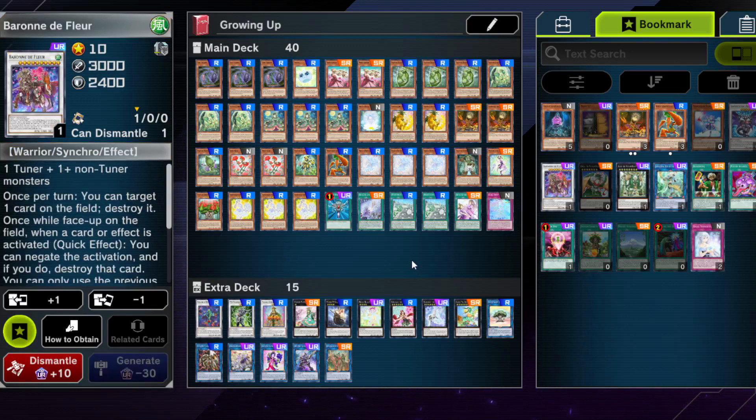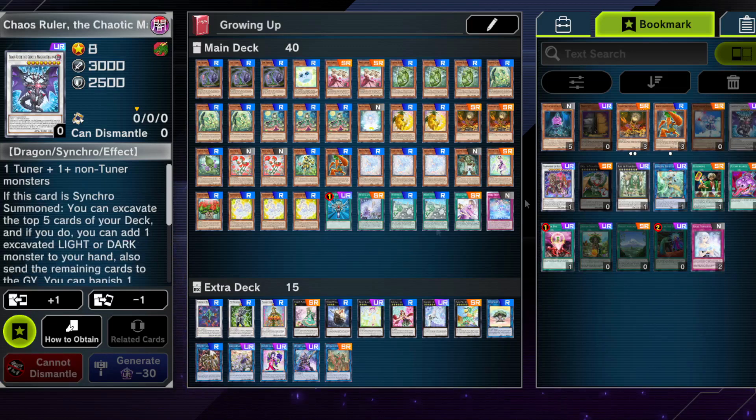Notable Synchros you can be playing are obviously Baron de Fleur — a very important, very strong card that you can make in this deck. Chaos Ruler is another one most people would play, but I don't think it's necessary because a lot of the time you get all the Graveyard effects regardless. It's a strong card but not key to how this specific variant plays, so I cut it for budget reasons.